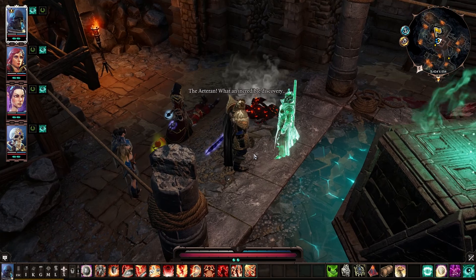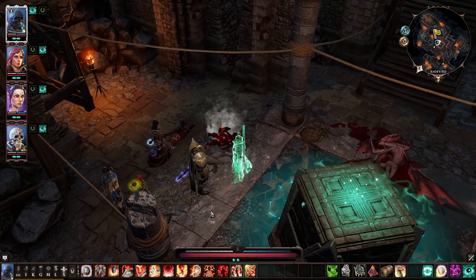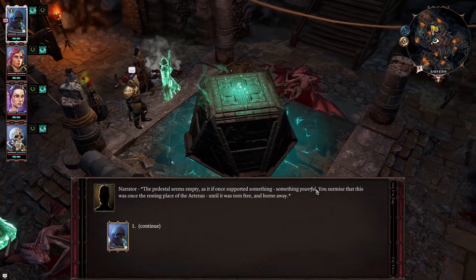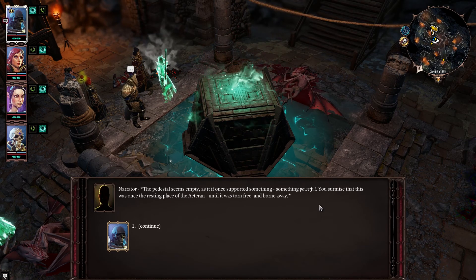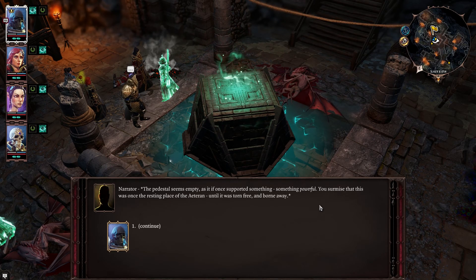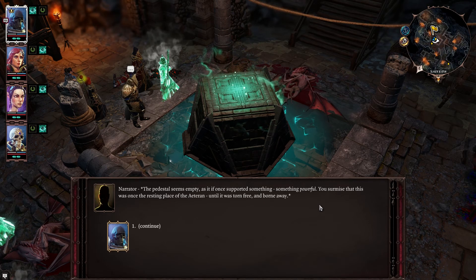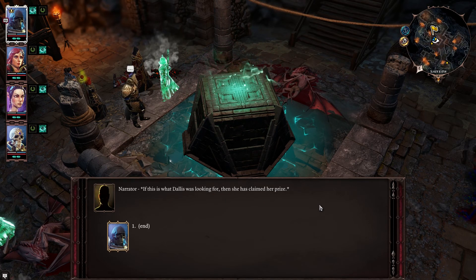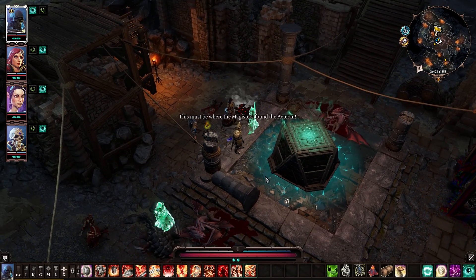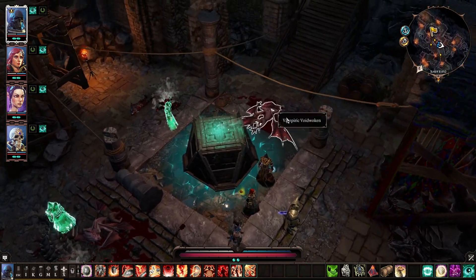The Aetirin — what an incredible discovery. Fabrosi, is the Aetirin supposed to mean something? The pedestal seems empty, as if it once supported something powerful. This was once the resting place of the Aetirin, until it was torn free and borne away. If this is what Dallas was looking for, then she has claimed her prize. This must be where the Magisters found the Aetirin — it's also where they found death at my hands, which was quite epic.